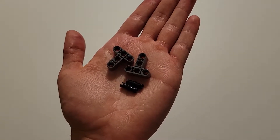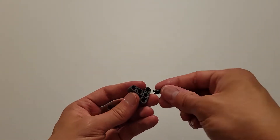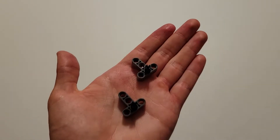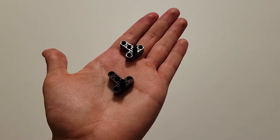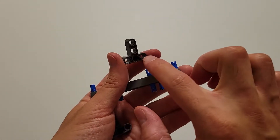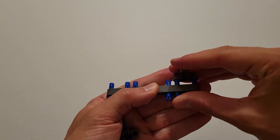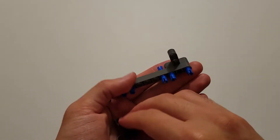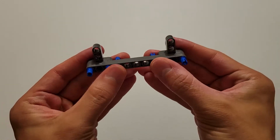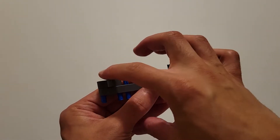Now you'll be needing two black pins and two of those dark gray tees. What you want to do is insert the black pin into the center hole of each tee, so you should have two identical pieces. Now you want to flip each of these around and insert these two holes onto these two pins on both sides. Just make sure that the upright of these two tees are pointed upwards and the black pins are facing away from you.